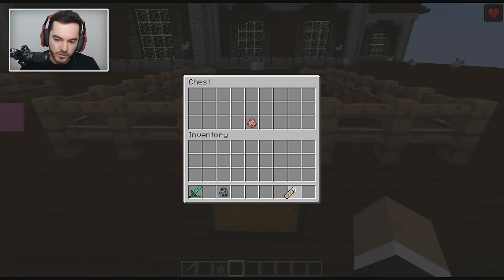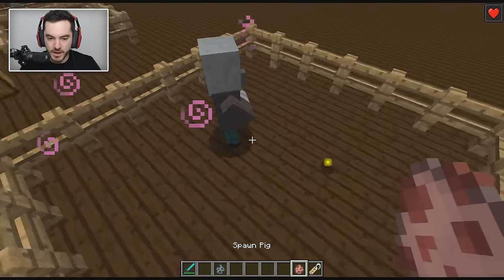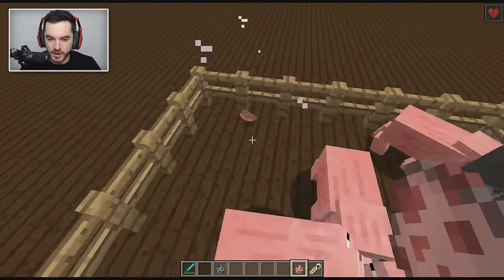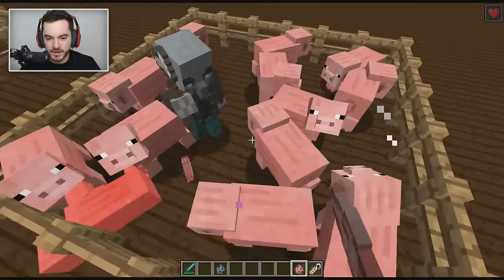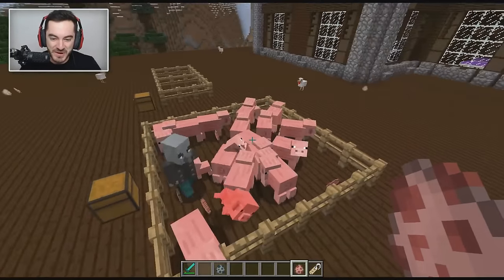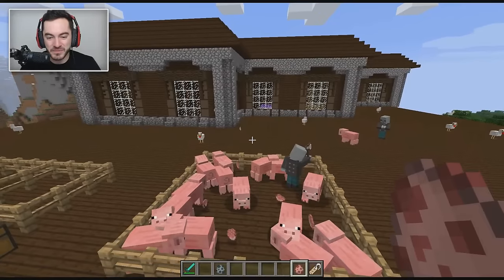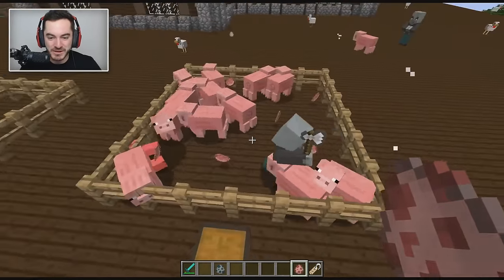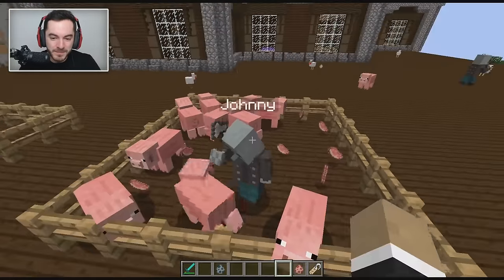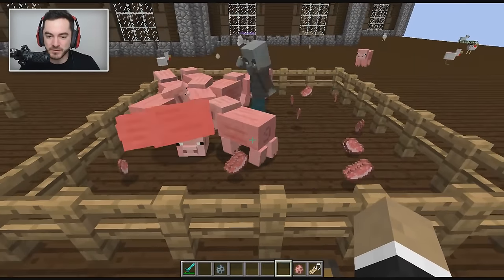Last little thing to note with the vindicator: there's an Easter egg where if you name one 'Johnny' with a name tag, he hates everything and will kill everything — he'll even try to run after the vexes the evoker spawns. You could almost make an automatic farm where pigs breed, flow into a pit, and Johnny runs around on top of hoppers killing anything that falls down there.